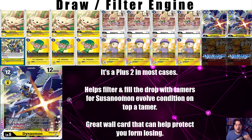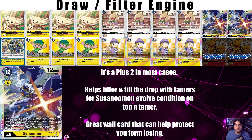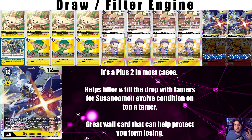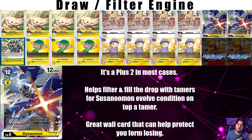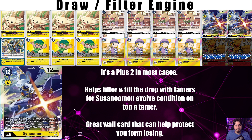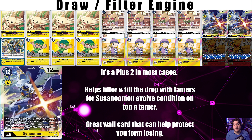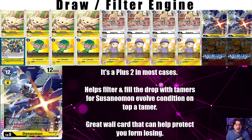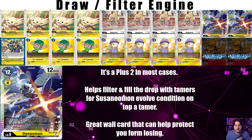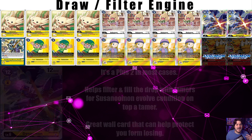JetSilphymon takes advantage of that free evolution combo, which we'll explain later. Dynasmon is really amazing in this deck: when digivolving, you may trash the top card of your security stack to reveal the top six cards, add up to two level six or lower cards to your hand, then trash the remaining cards. And once per turn, when a card is removed from your security stack, if you have three or fewer security, trigger recovery plus one - being able to trigger that is massive for keeping us in the game.